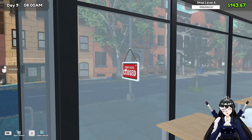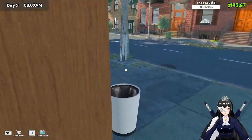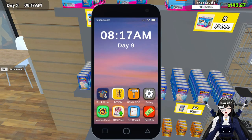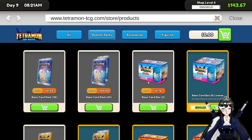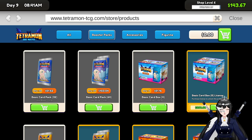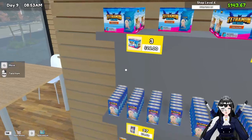Yeah, we did buy kind of a lot of new stock, so that's to be expected. Do we save more money if we just buy this whole one? Each unit — I don't know, I'm confused. Quantity four, there's four. Each unit is 12.79 but how much is inside per box?